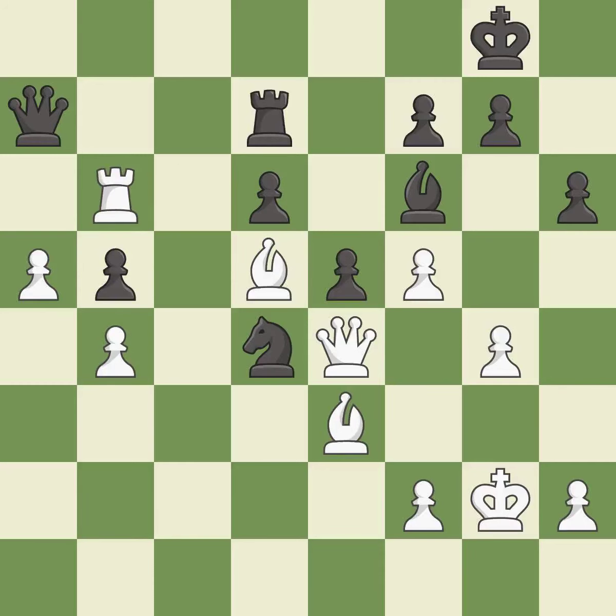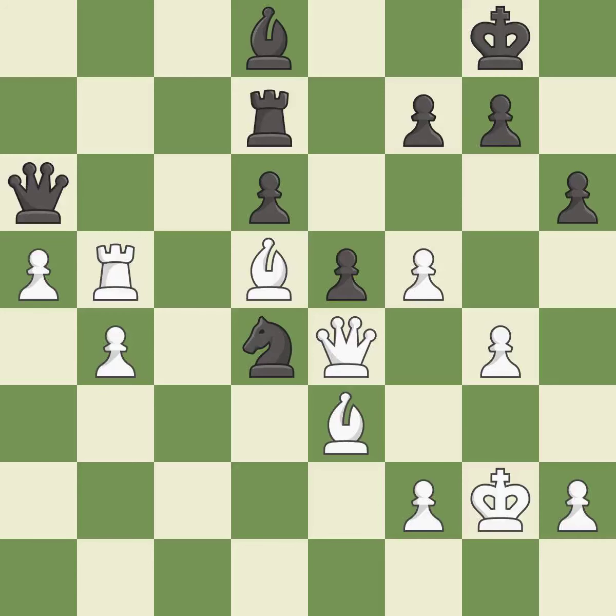This move puts the rook on a safer square — it is excellent. This attacks a rook, winning a tempo when it moves away — it is excellent. This is the way to win a queen — it is excellent. One of the best moves — it is excellent. This pins a bishop to the king — it is best.